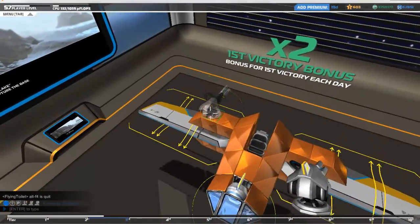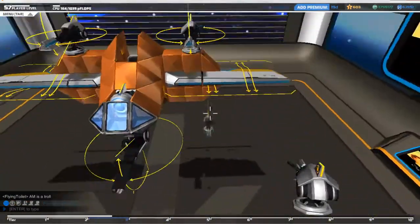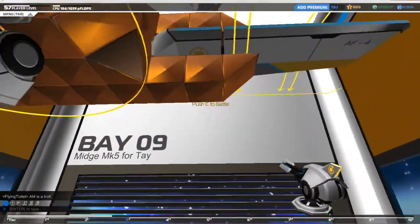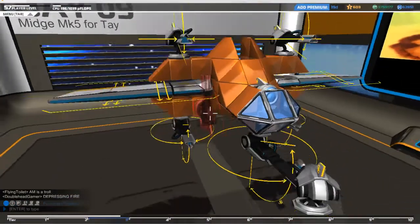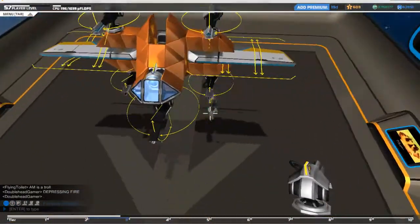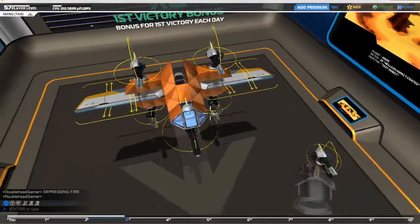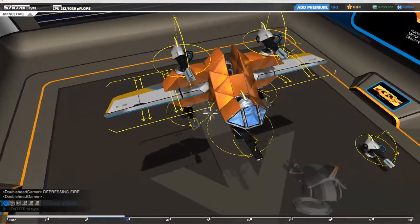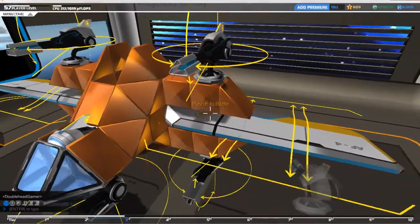We're going to have one here, one here, one here, and one here. And then there's going to be another one, but we haven't built the part for that to go onto yet, so I'm just going to throw it down there. Now let's sort out the bit of armor that's built up around these.